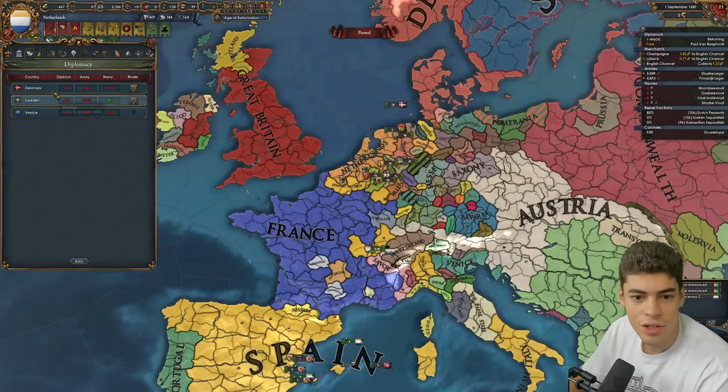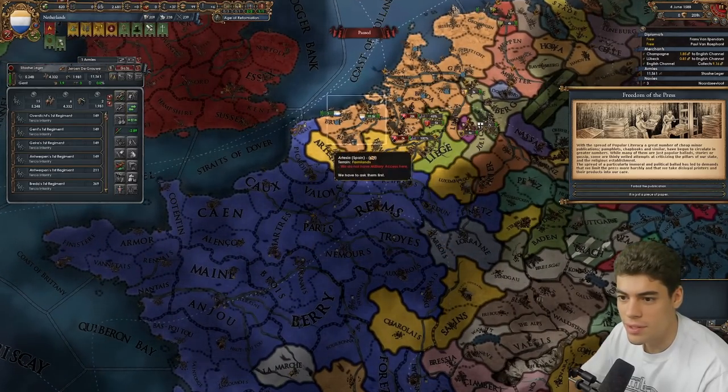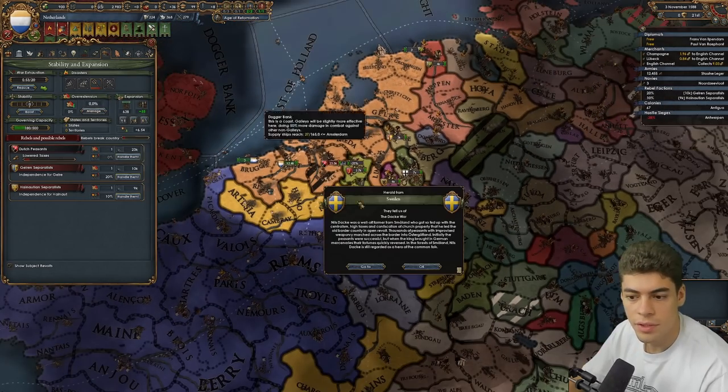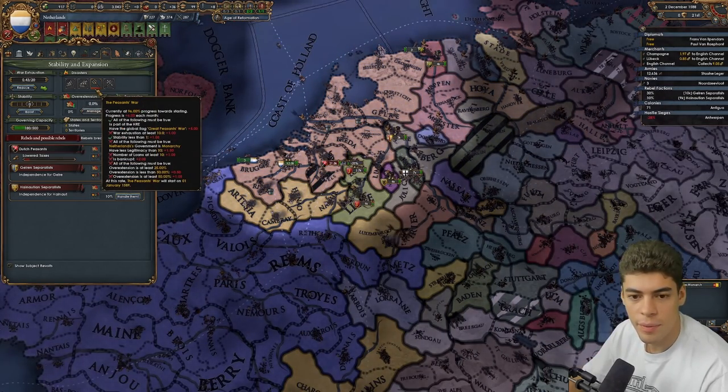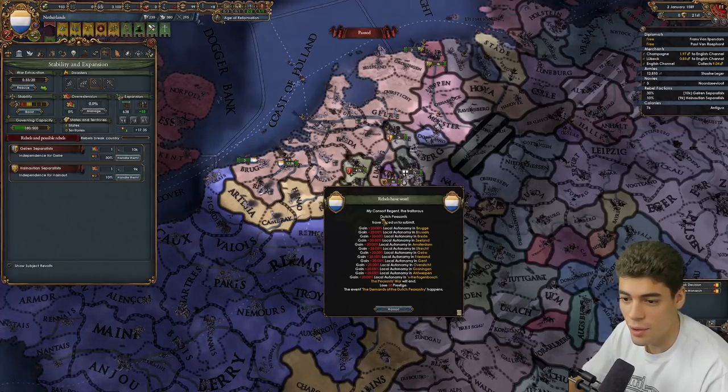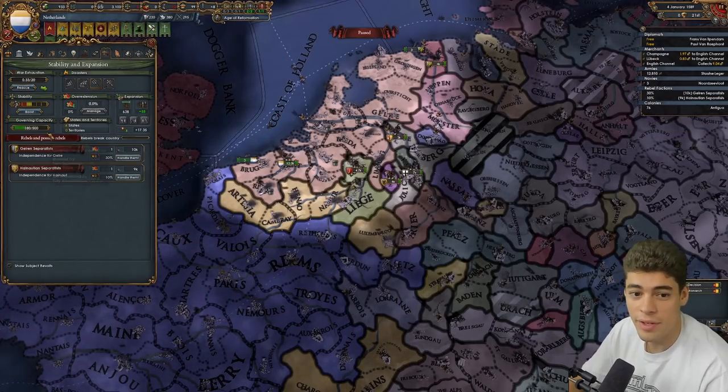We're going to rival the English. We can't before the Peasants' War. I have an idea — we can't fight this and I don't have the wherewithal to do it. So instead, what we're going to do is allow the Peasants' War to fire, lose the stability, accept demands. We're going to gain local autonomy everywhere, unfortunately. Wait, we don't have the Peasants' War — what's this?